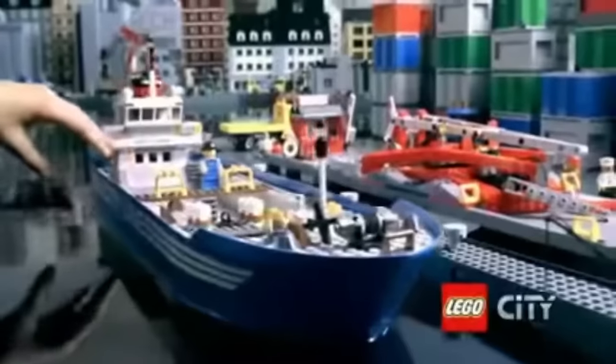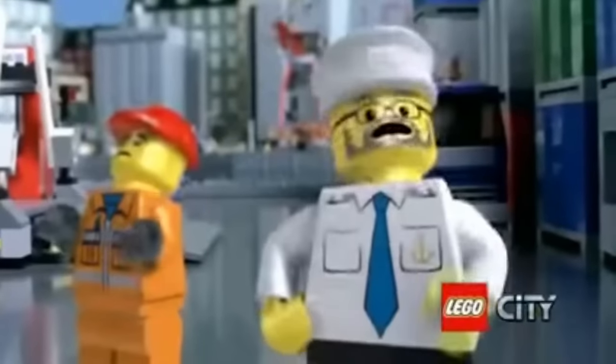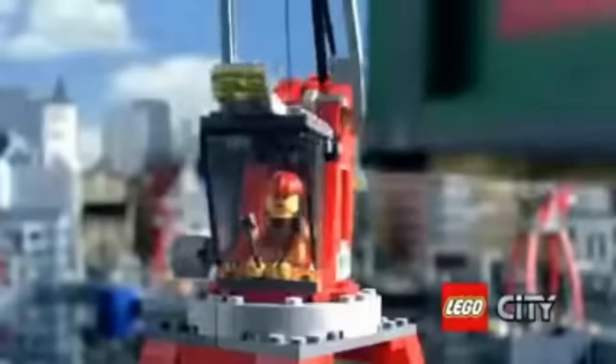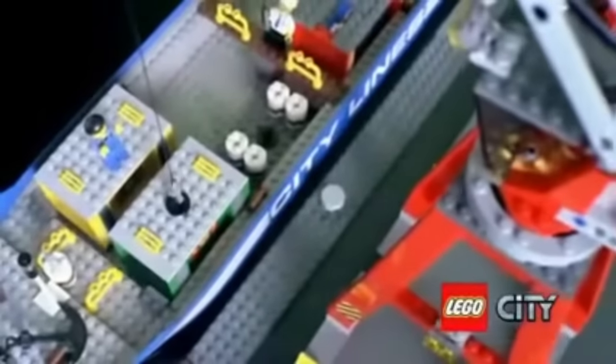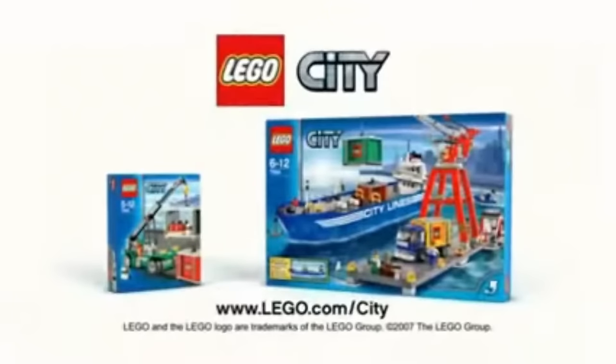The big container ship arrives at the new LEGO City Harbor. Load the ship with a big harbor crane. Build the crane, lift the heavy containers, load the ship, and set out from the harbor. The new transport collection from LEGO City.